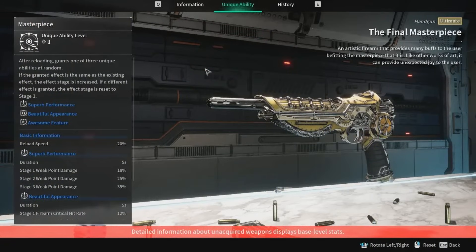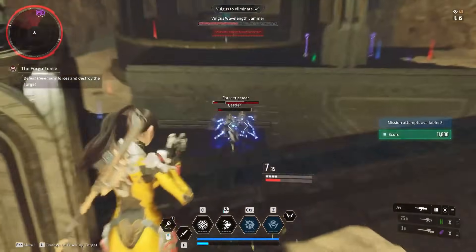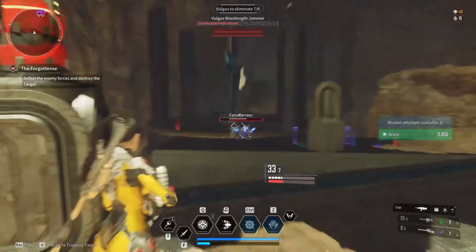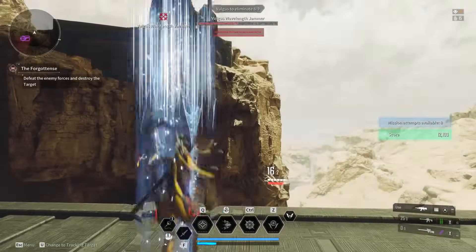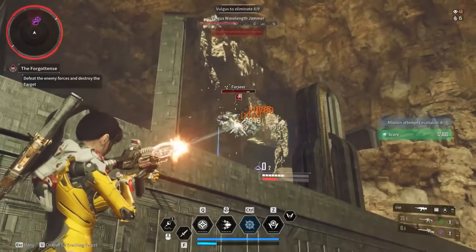Coming in at number seven, we have the Final Masterpiece Ultimate Handgun. Every time you reload this weapon, it gives you one of three different buffs: Superb Performance, which increases your weak point damage; Beautiful Appearance, which increases crit hit rate; and Awesome Feature, which increases your fire rate. If you reload and get the same special ability again, it will actually increase that special ability — for example, getting Superb Performance twice will double it. Overall, it sounds pretty good for all characters.